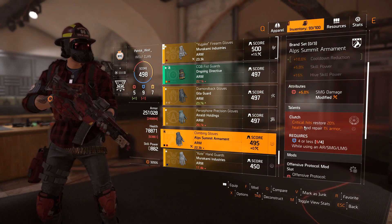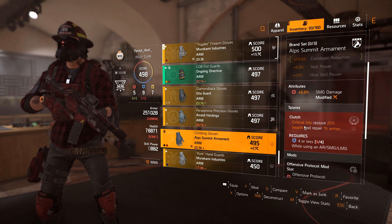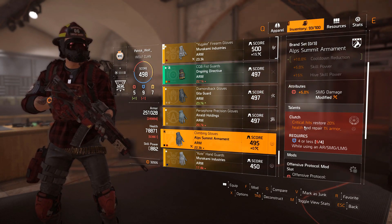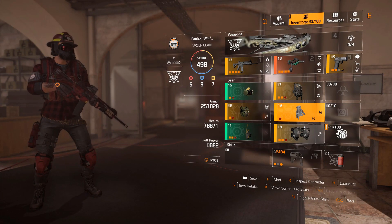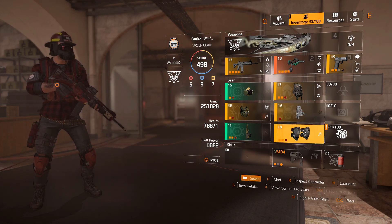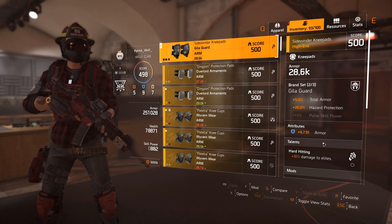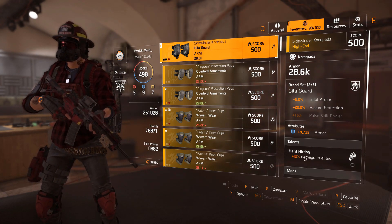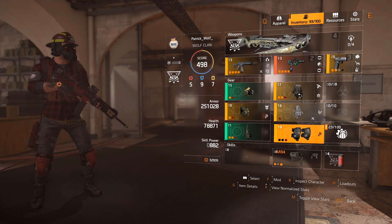We have a lot of utility from our skills because skills are not useless — despite what everyone else says, they are far from useless. They are very potent right now, especially in the raid, and you can help your teammates a lot. It's almost like a little healer because you've got almost 1,000 skill power. In the knee pads, we have got armor — 9k armor, which is pretty good — and damage to elites again. Make sure you have 2 Gila Guard, it's very important, and Murakami for the health. This build works really well.